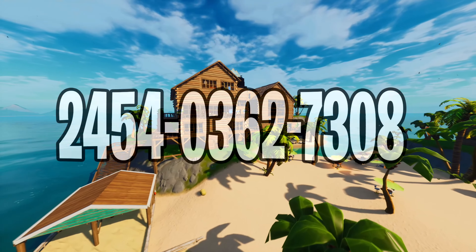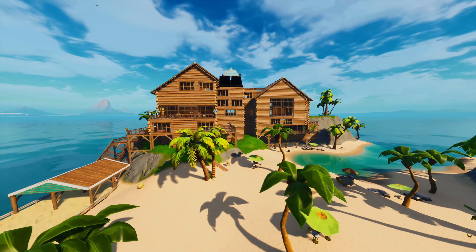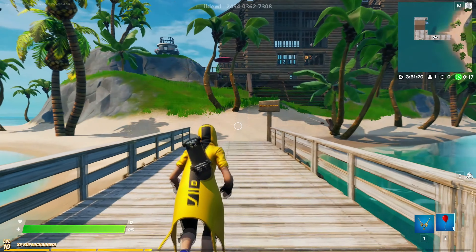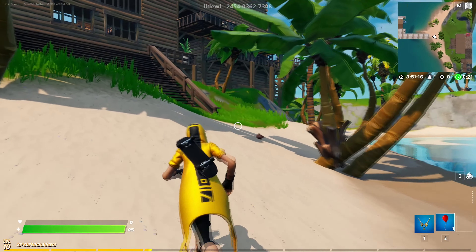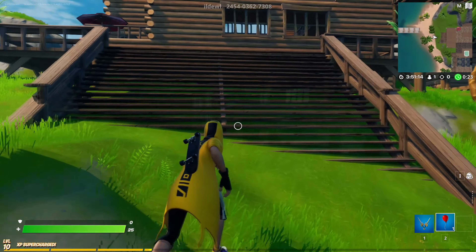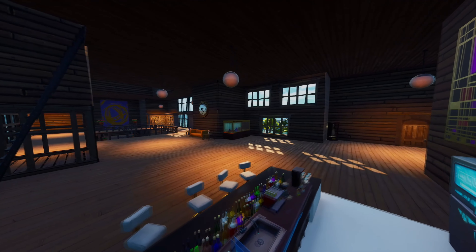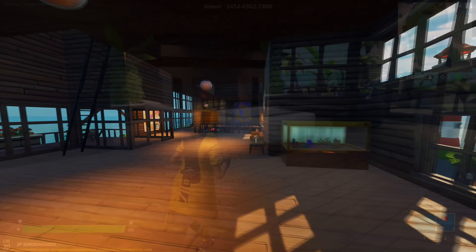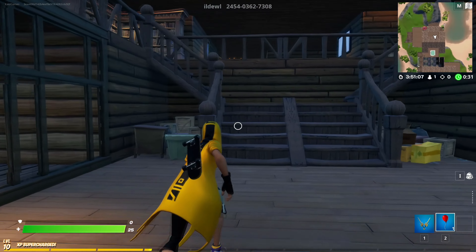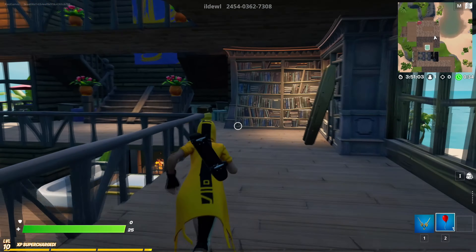Now we have come to the 5th map, called the Beach House Roleplay Island. At the beginning I explained that I would give you a bunch of cool islands, and here is one of them. When you join the map, you will get an invisible balloon which will make your pickaxe disappear, so you can have the best roleplay ever. On top of that, you'll be able to go into the houses, which have many cool hiding spots and cool rooms to act out any scenes or roleplay you want.